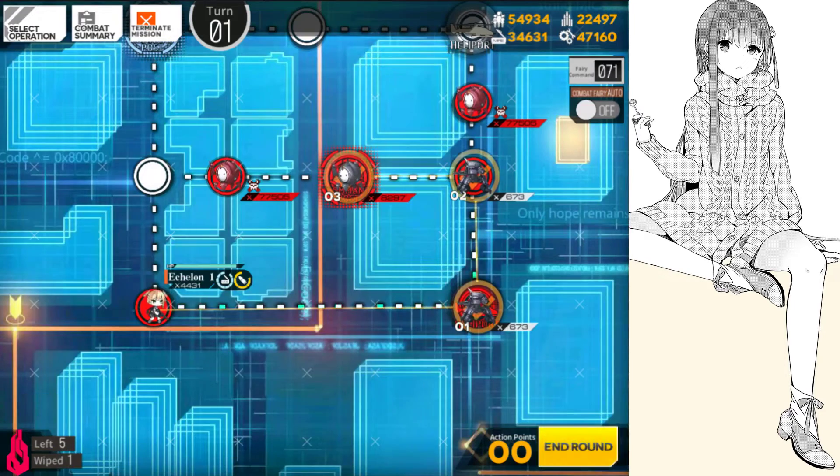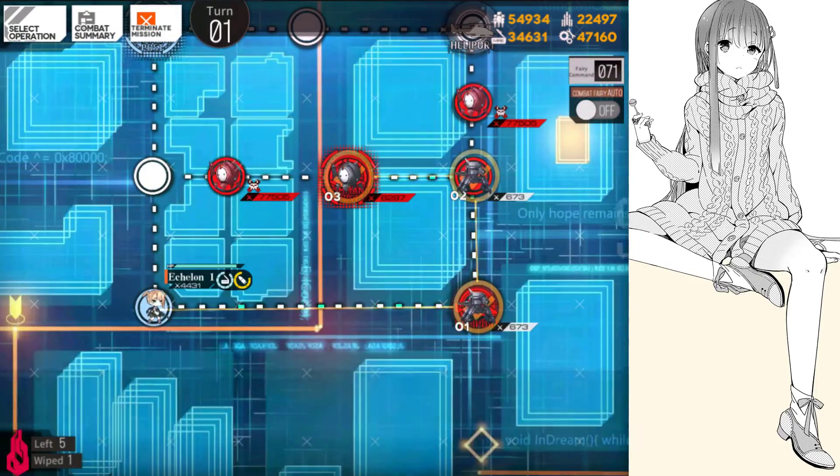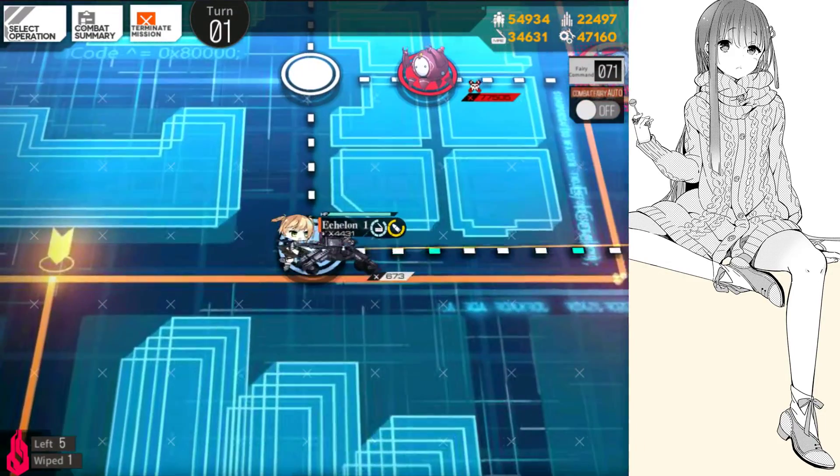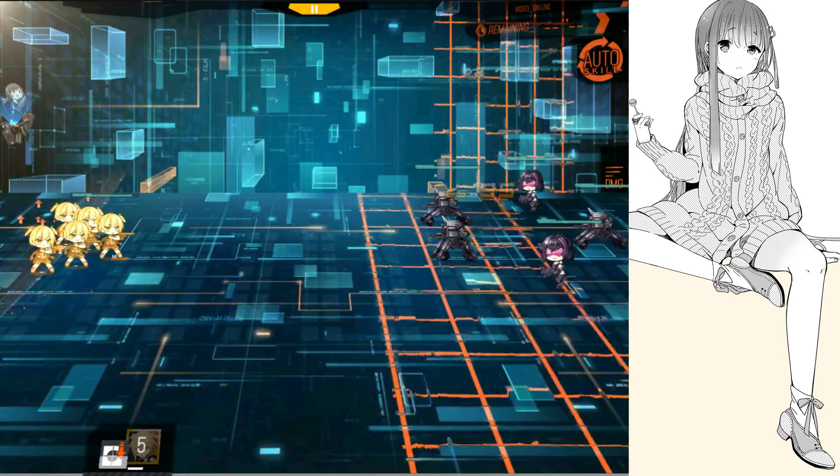Just keep in mind, if you're doing crate farming, your auto planning will not actually click if you get crates. So make sure to actually get those crates yourself. And yeah, that's basically it.